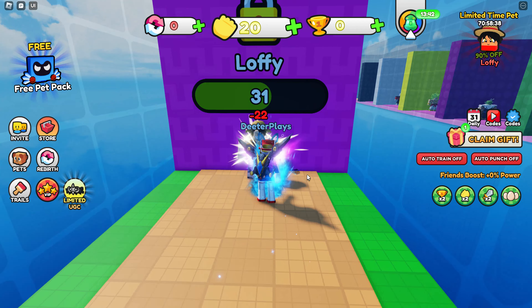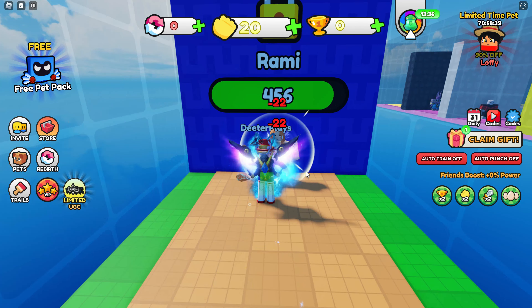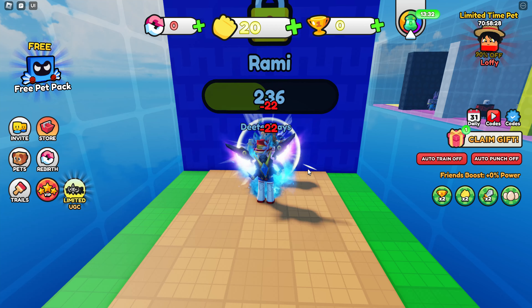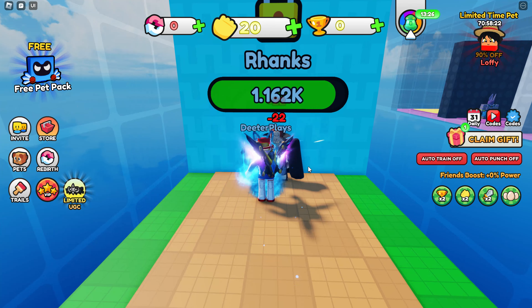The way this game works is there are basically just these guys that you have to punch. After you beat them up, you go through a wall, and behind them there's somebody who's a bit stronger. As you get stronger, punching them will be easier and you'll be able to take them out a lot quicker. By the end you're going to go through like several different of these.